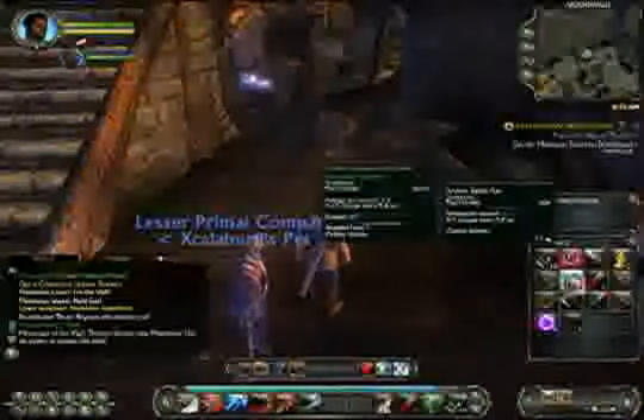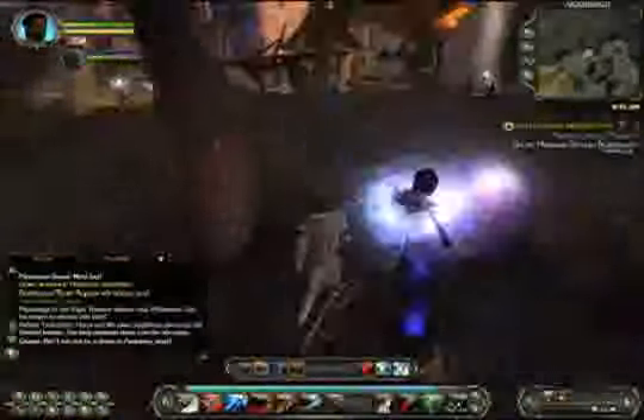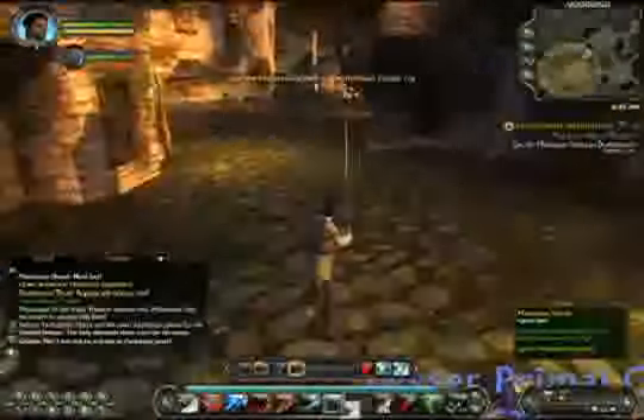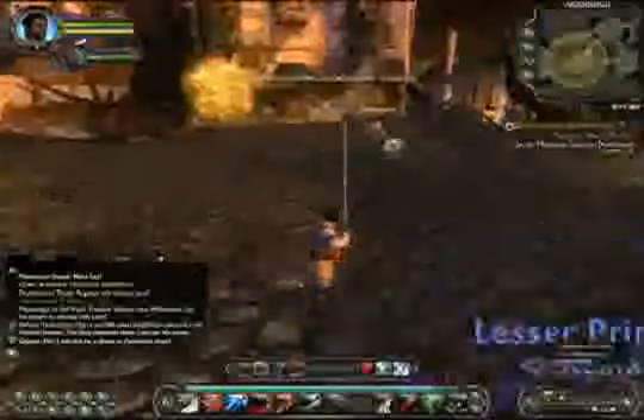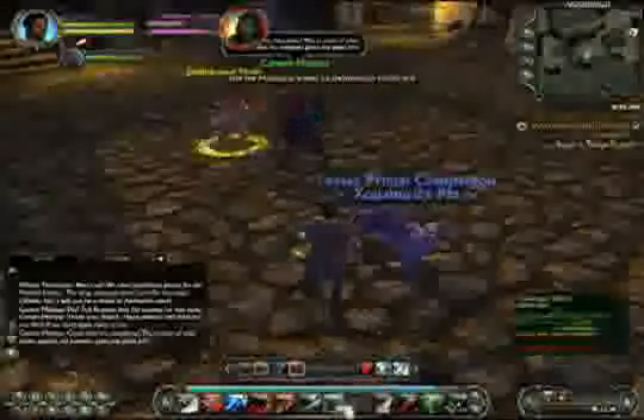After you do that, the quest will have updated and you will be ordered to use the Mathosean Shield on Deathbound Thralls six times. They can be found in the area up ahead, as you can see here. All you have to do is simply select the enemy you want to kill and use the shield in your inventory. Once you're done, head back to where you came from and collect your reward.